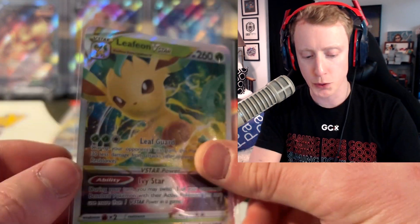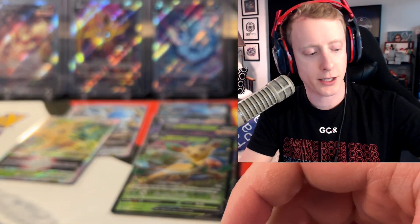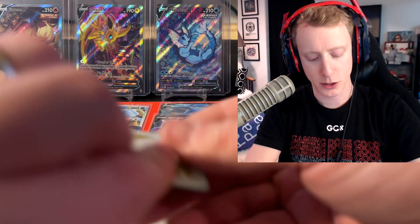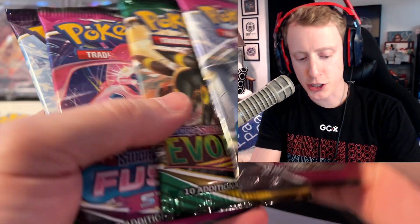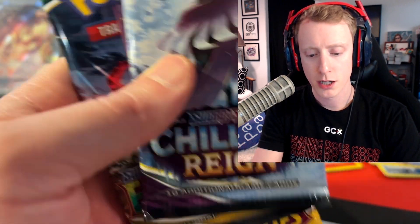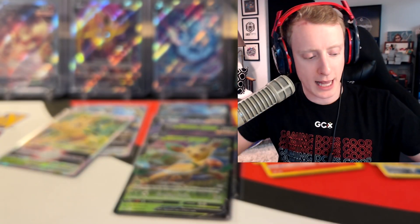I want to know which Eeveelution you would like to see as a V-Star. Here's the giant promo card for your giant promo binders, and you got the coin again. Will we get a hit in every single pack again? There's literally no way. We're going to open in the same exact order — Chilling Rain, Fusion Strike, Evolving Skies.